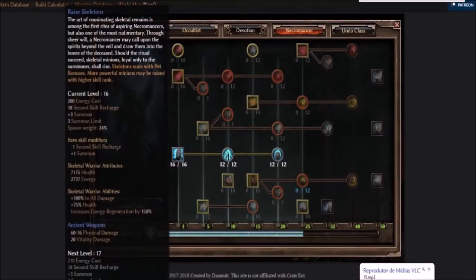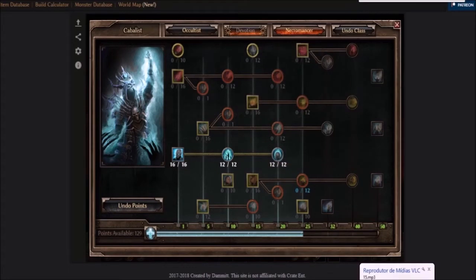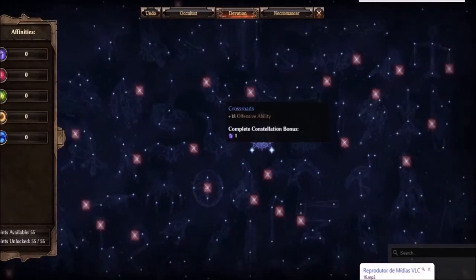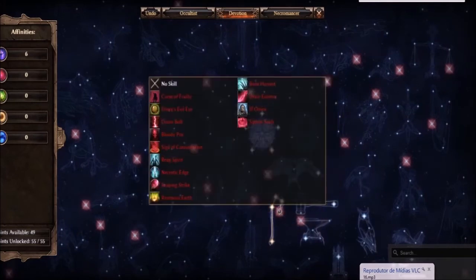In the passive tree menu, you can press Ctrl+Shift to see the points you spent in each node without the bonus from items. You can also spend devotion points in this calculator and choose the skills that will proc them.